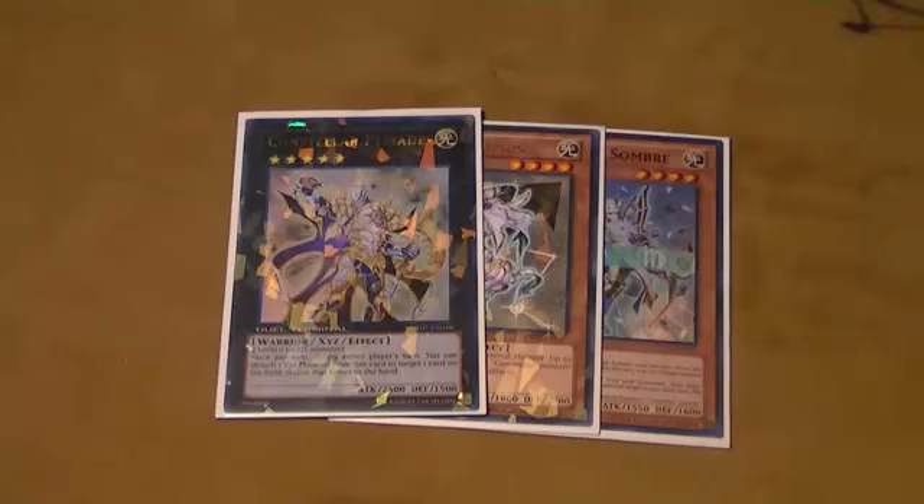The jerk deck — first turn Platy, set four back rows, say go? Sounds like Lagia if you ask me. First turn Lagia, first turn Platy — Platy's pretty jerkish. Vanity's Emptiness — I'm seeing another Dino Rabbit format. Basically, it's a Dino Rabbit deck.